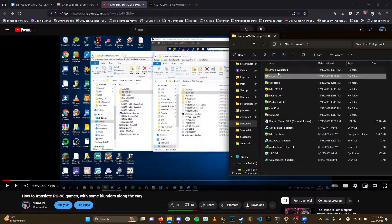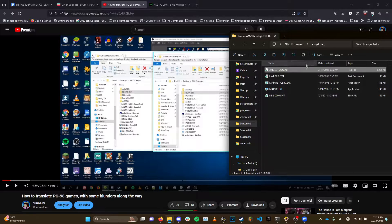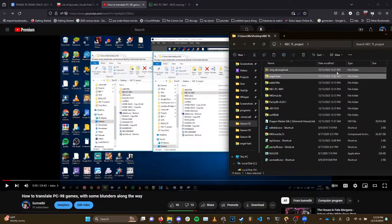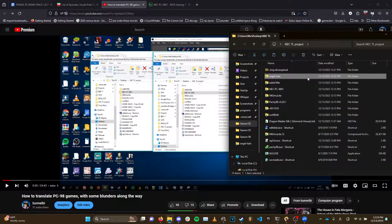What you need for this is a PC-98 game — we're using Angel Halo because the specific methodology I'm going to cover is what you would use to edit Angel Halo. It's a little variable, and I'm going to do a little more trial and error to figure out all the different kinds of PC-98 translation methods, because it's a pretty broad thing. But for Angel Halo, this process covers a lot of the basis for general PC-98 translation.